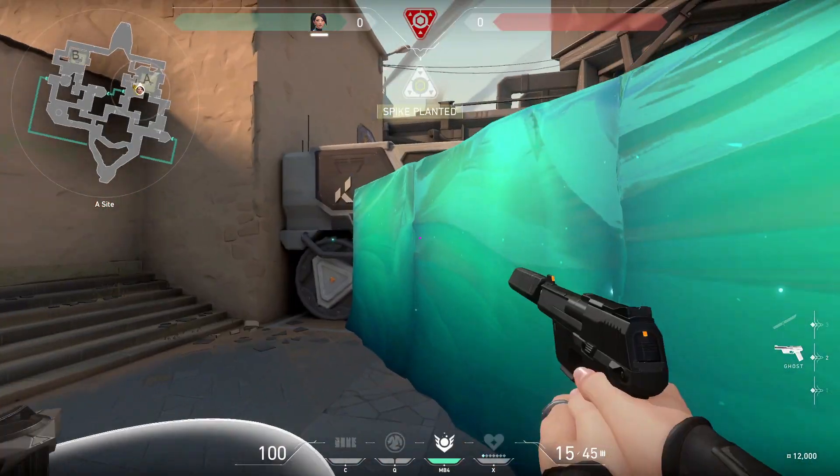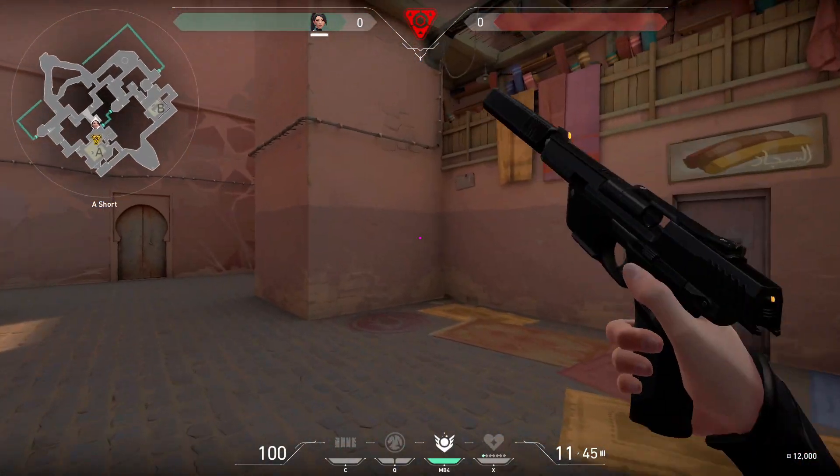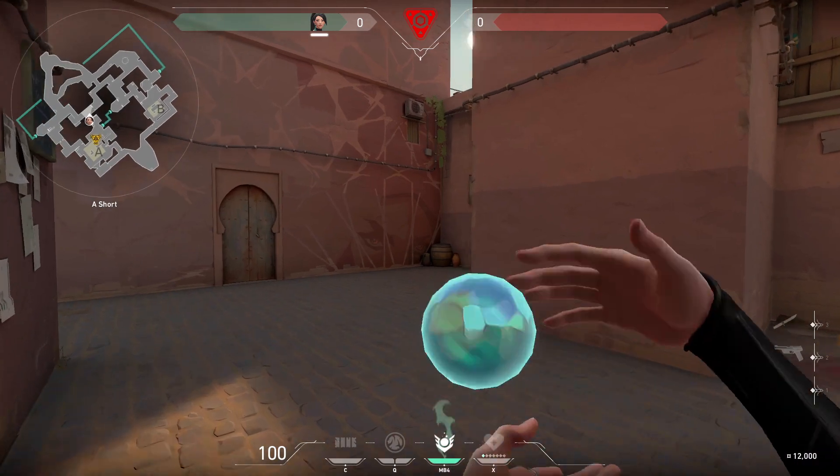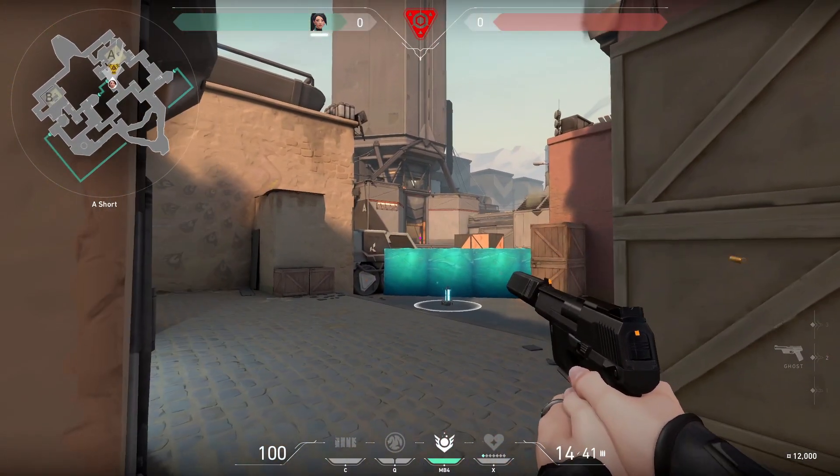I'm not going to go over post-plant positions specifically, as this can change drastically depending on your team comp. In general, make sure you cover U-Haul, your flanks, and any movement options above the wall. Thanks, and let me know how this strategy works for you. Subscribe to see more strategies soon.